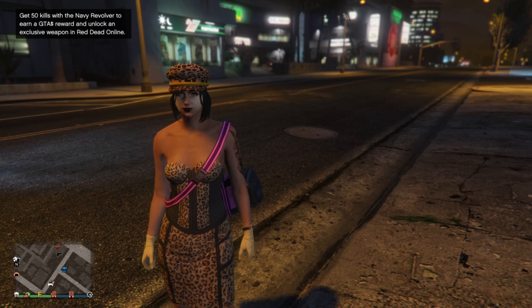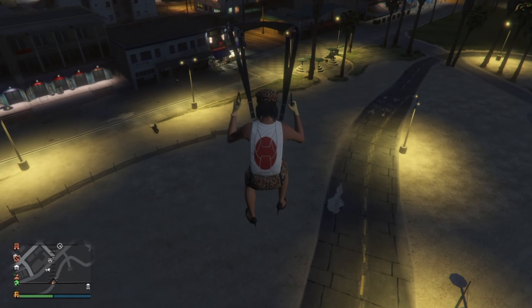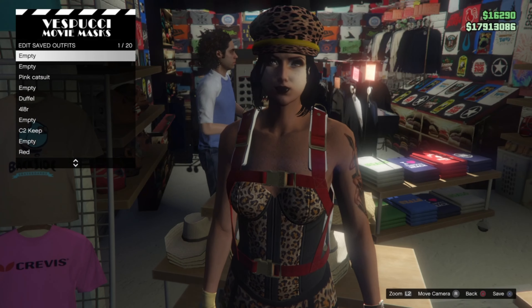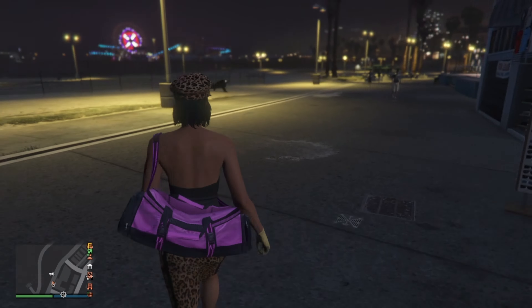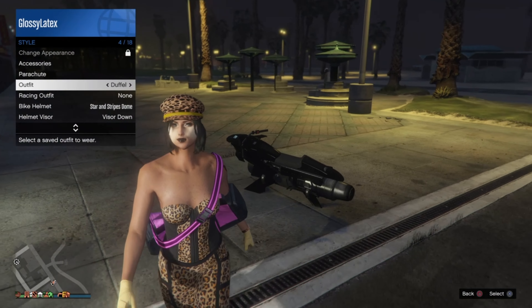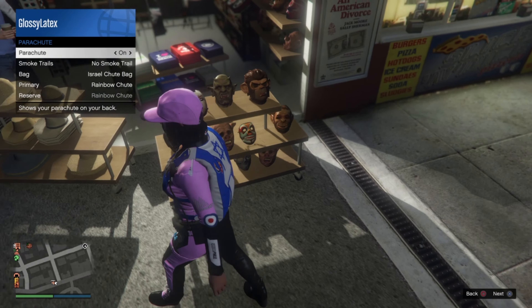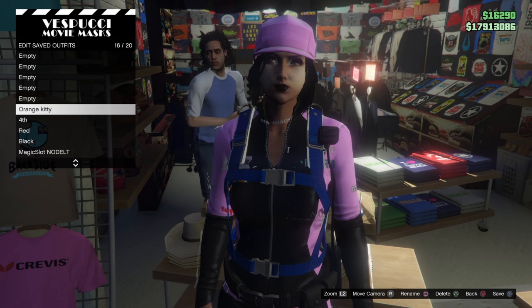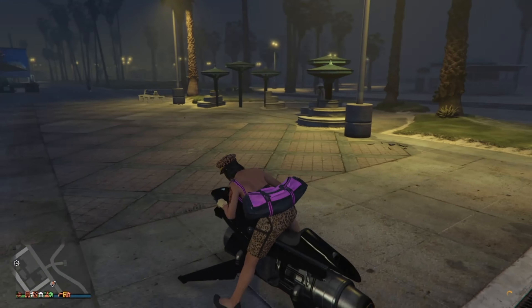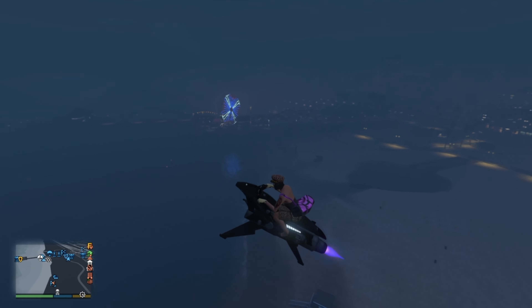Now go save it. Then put on the catsuit outfit, put on the ASIO parachute, and save it. Now put on the pink duffel bag, fly in the sky, jump off, and in midair put on the pink catsuit outfit — the duffel bag should be on the outfit.